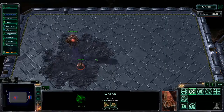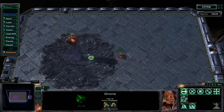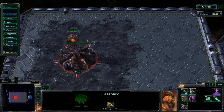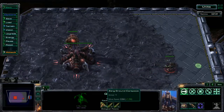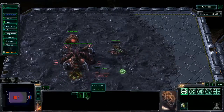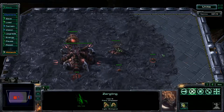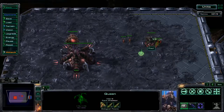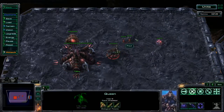The drone is one of the few Zerg units that moves at the same speed on creep and off creep. Most Zerg units — like Zerglings and Queens — move faster on creep than off creep, and the percentage increase is very large. For Queens it's close to three times faster on creep, and Zerglings are about 33% faster. So it's pretty important to spread creep using creep tumors, overlords, hatcheries, and nidus networks.